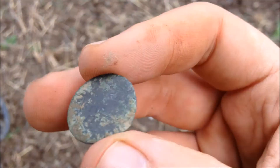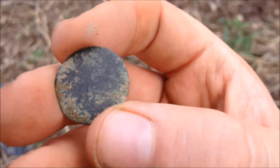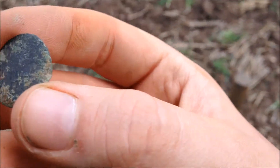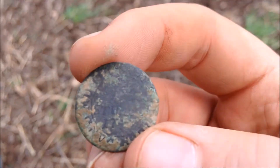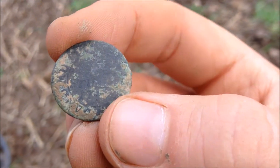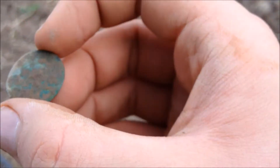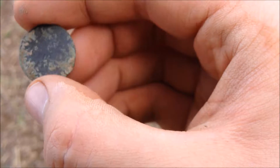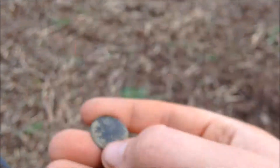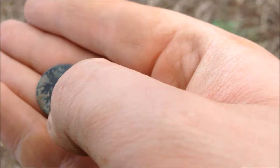Oh wow, it's a copper hammered coin and there's actually something to see on it! I think it's one Stuber or one quarter Stuber, and it's definitely a very old one - perhaps 1750s or earlier, because the ones from the 1780s look a lot different. That's a really, really cool coin. Never found one of these before. This is definitely a copper hammered - you can see it's a very irregular shape.